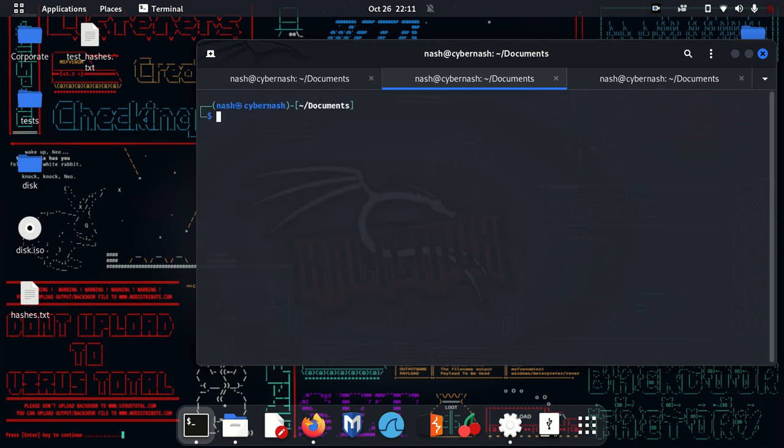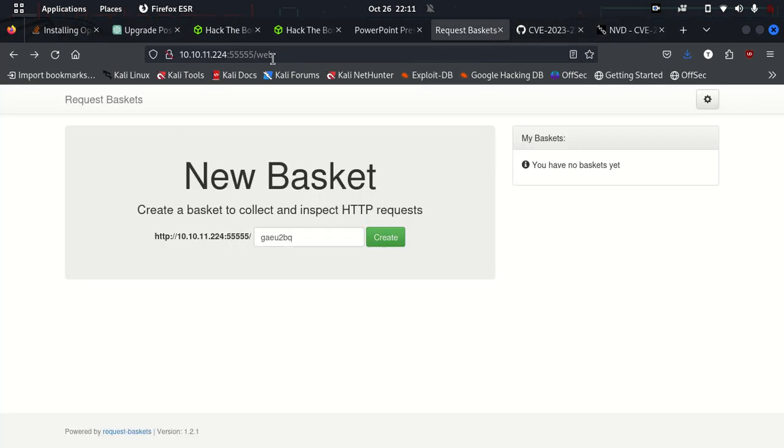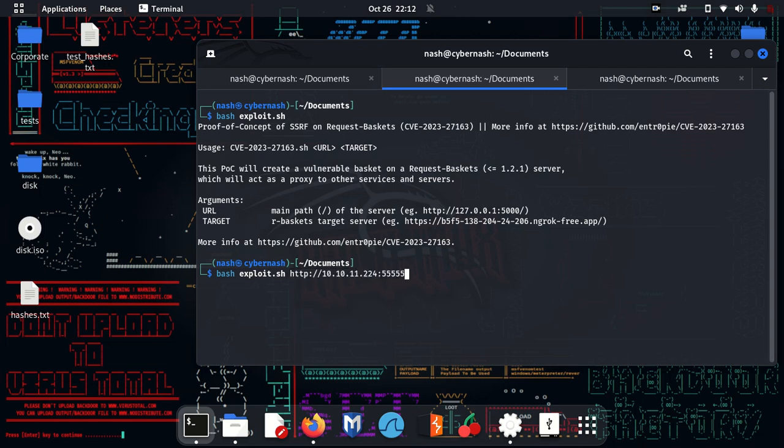Let's run: bash exploit.sh. It shows a proof of concept for SSRF — the usage requires a URL and a target to connect back to. This exploit will create a vulnerable basket that acts as a proxy: when you request that URL, it bounces the request off to another server. I'll run it — the URL is what we already have from port 55555, and I want the target to connect back to localhost.